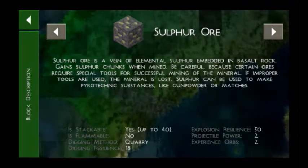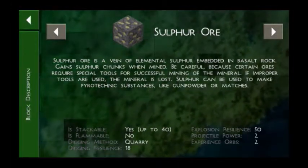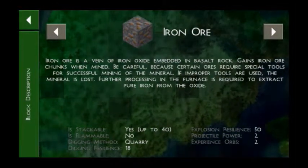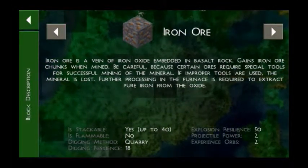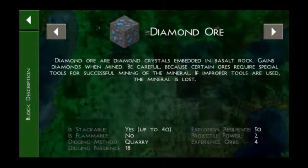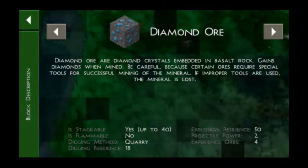Sulfur is used for burning — it can be made into powder or magic sticks. Iron ore is embedded between basalt rocks, as you can see from the texture. Similarly, sulfur is also in basalt rock. Diamond is found very deep underground.